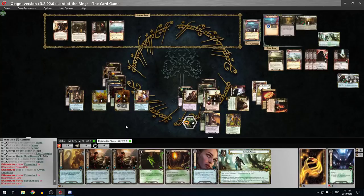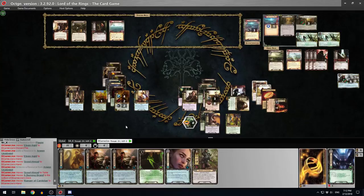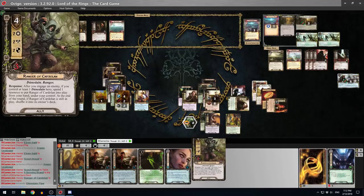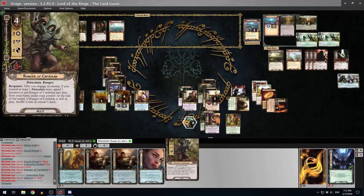Another Skyhead as well - do we want to save one for the end? We can put both up there. Then I'm going to put Burning Brand on the bottom of my deck since I already have it out, and draw a card. It would be nice to get this Ranger of Cardolan out with the Prancing Pony - that would be kind of nice. If we don't go there this turn we can do it next turn.